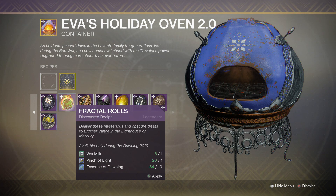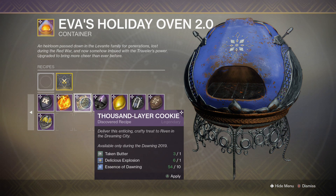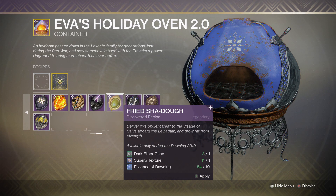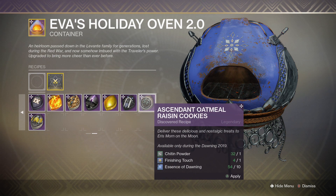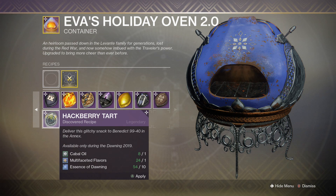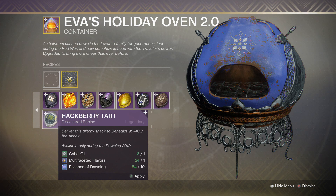If you masterwork the oven, fractal rolls only require 10 Essence of Dawning — you still need vex milk and a pinch of life. For thousand layer cookie it's taken butter and delicious explosion. Lavender ribbon cookies need vex milk and personal touch. Fried shadow requires dark ether cane and superb texture. Hot crossfire buns use ether cane and balanced flavors. Synonymal raisin cookies need jitten powder and finishing touch. Hackberry tart needs cabal oil and multi-faced flavors. I'll post a link for every single recipe in the description box below.